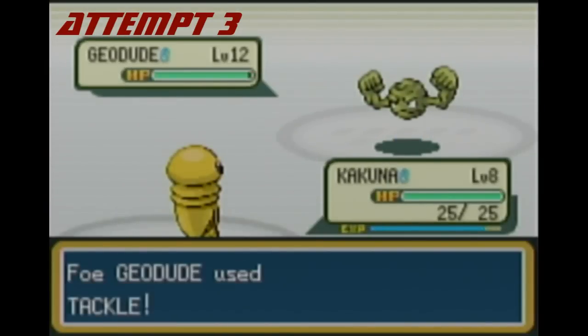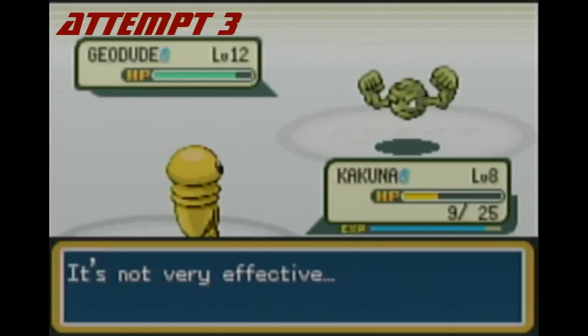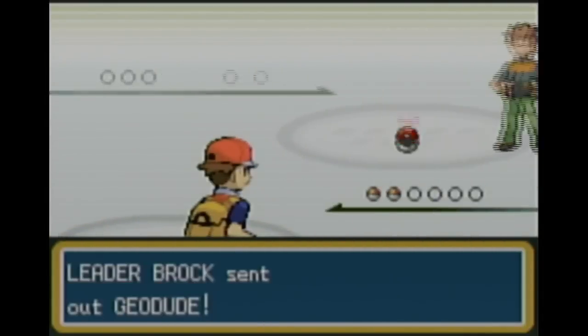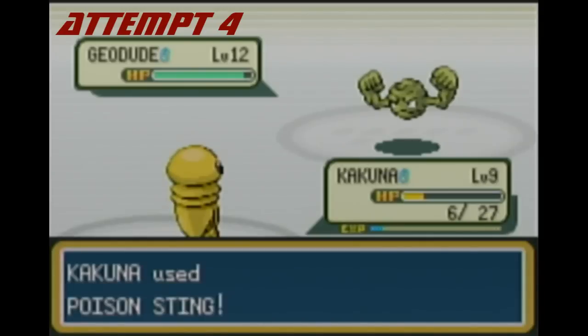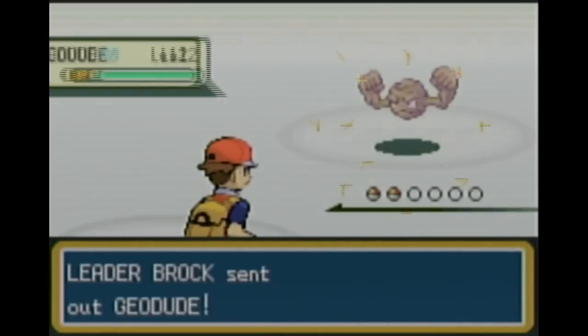Attempt three: we need Kakuna to land a poison — there's a 30% chance per hit. Come on, poison! I never got it and ended up losing again. After more grinding, on attempt four Kakuna is now at level 9. Got two crits going in — but two crits from the opponent, so that's bad. Lovely. Let's try again — attempt number five.